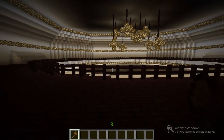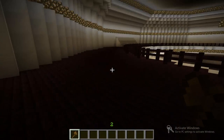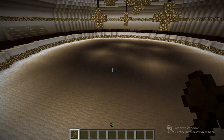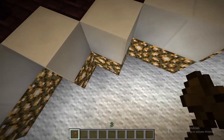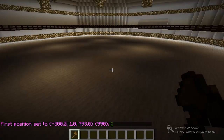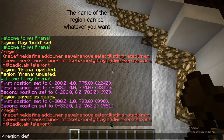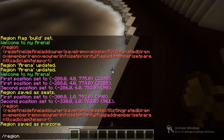So let's say I gave this whole region the flag PvP and then denied it because I don't want any PvP inside here. But then if I wanted PvP in a smaller area inside it, all I would have to do is type /region define pvpzone, and then set the PvP flag to allow.